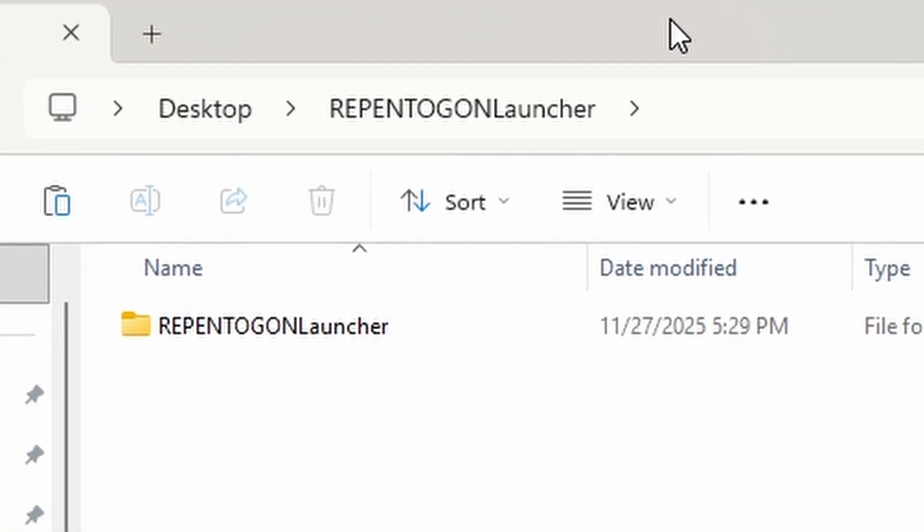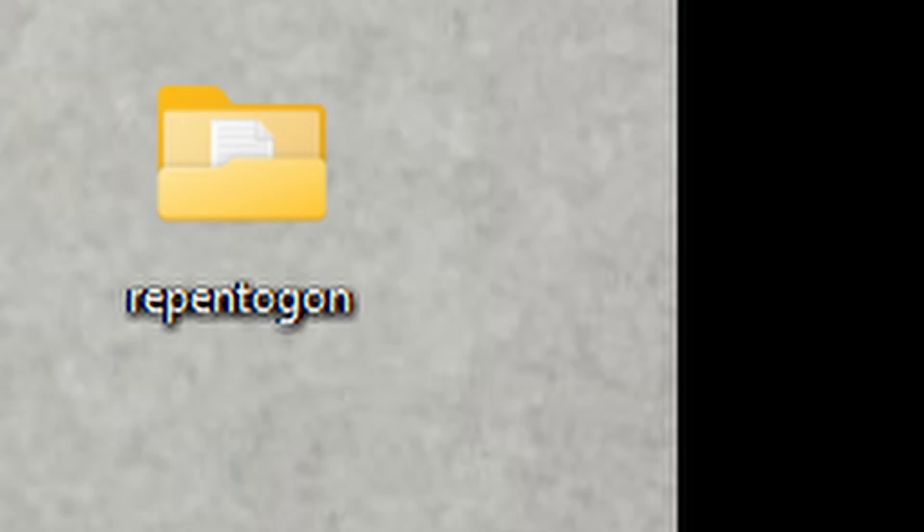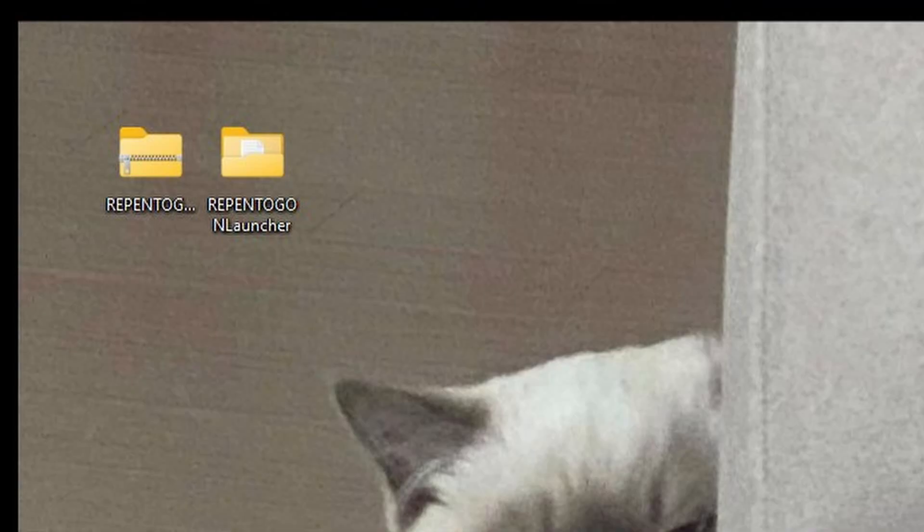You may extract the launcher's files wherever you like, EXCEPT where the game itself is located. Additionally, if you extract the launcher in a folder named Repentagon, do not put this folder next to where the game itself is located. In general, it's much easier to put the launcher in a folder somewhere on your desktop or in your documents.